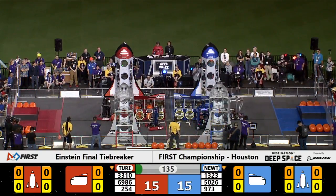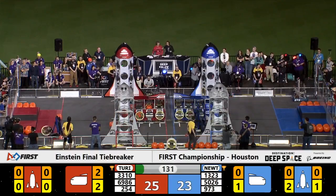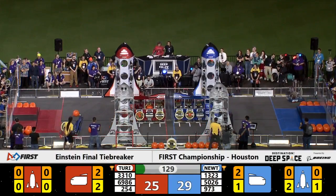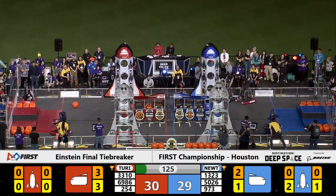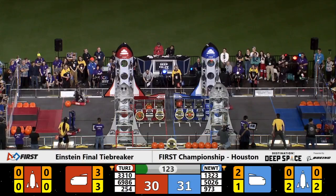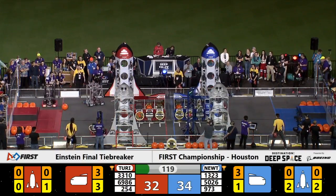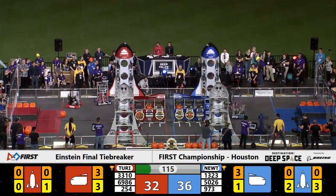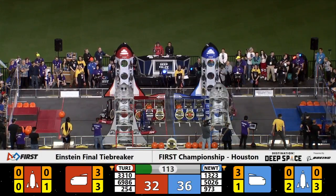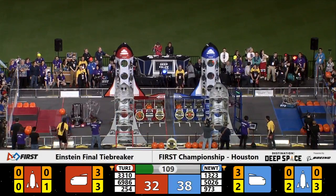Blue Alliance lining up hatch panels on their cargo ship and their rocket ship. Already team 6986 moves over to the blue side of the field. They'll play defense against the Blue Alliance, team 973, now trying to make their way with a hatch panel in possession over to the rocket ship. We'll see if they can place it. Their alliance partner is 1323, Matt Town Robotics, scoring hatch panels out to the rocket ship on the other side of the field.